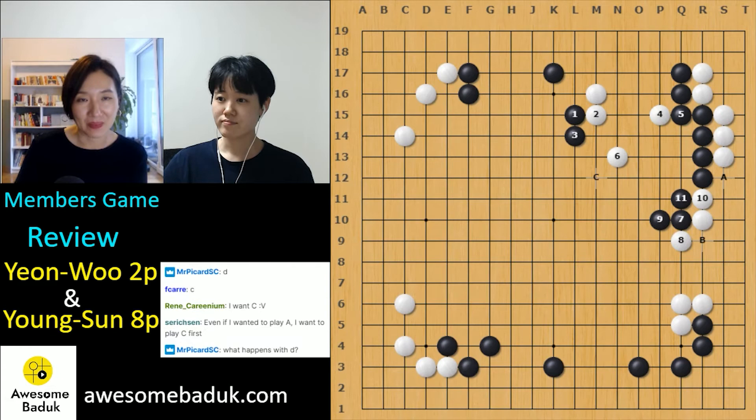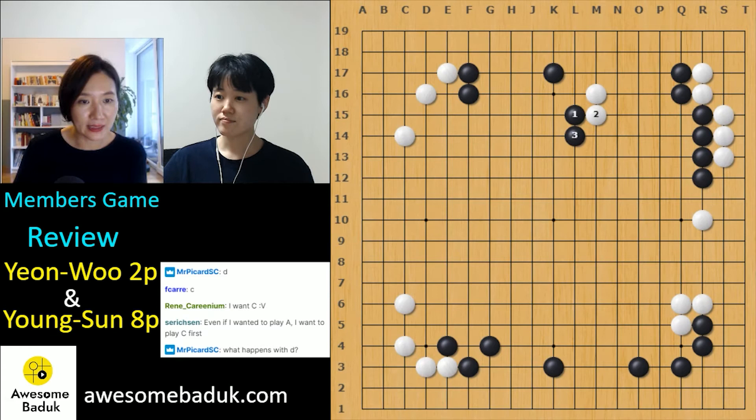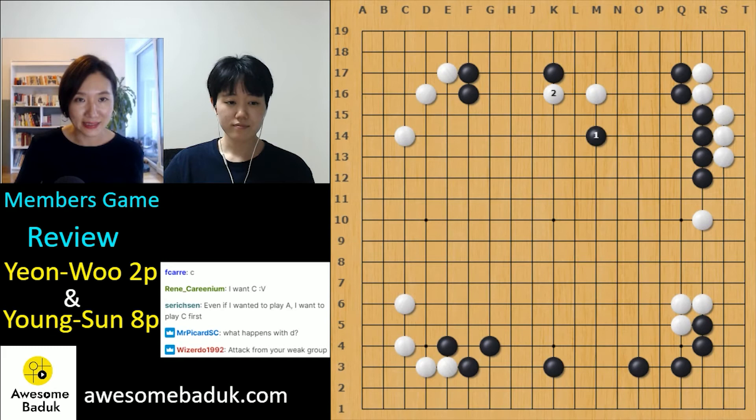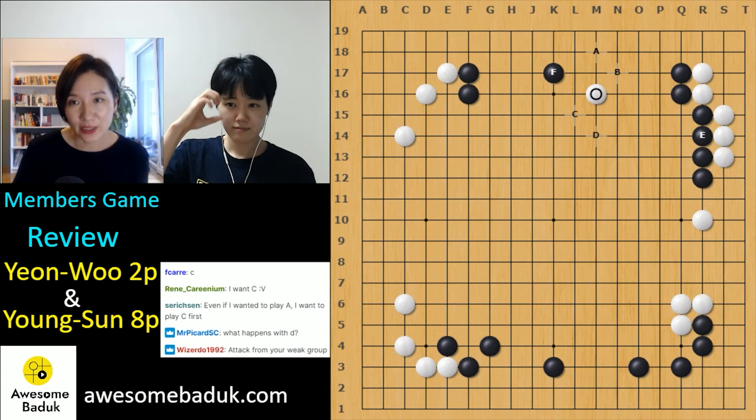How about the other move? In the game black played B, which wasn't good — it was too passive, a kind of helping move. At least D looks nice, but there is a hole, so white can escape easily. That's why the other side, C, is correct. A is too simple for white — black can play there but white can just extend and reduce easily. So in this case, the correct direction is C.